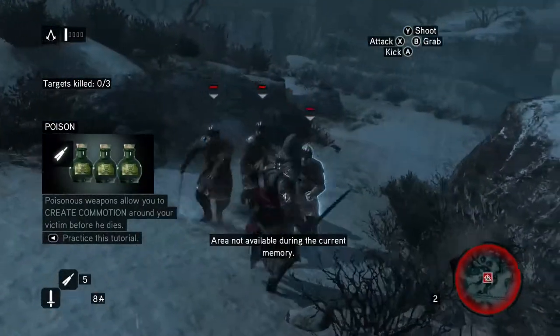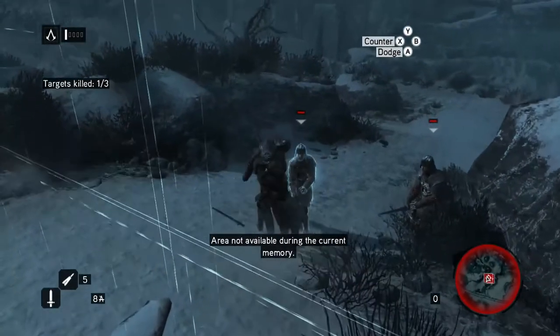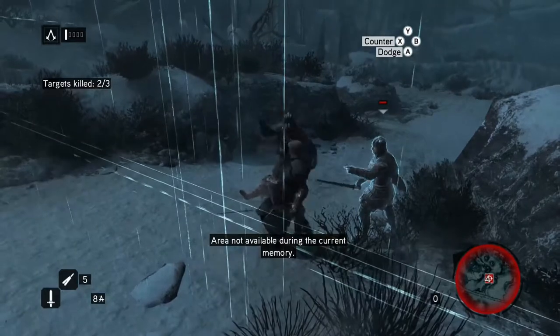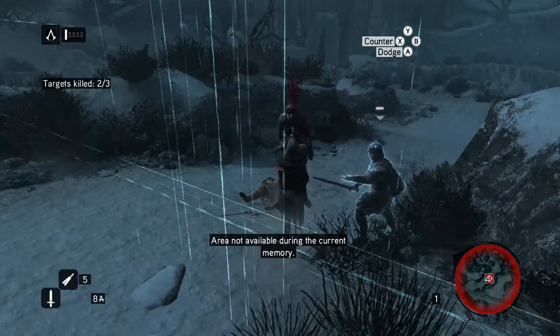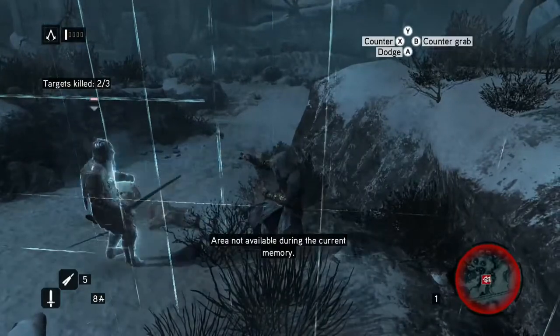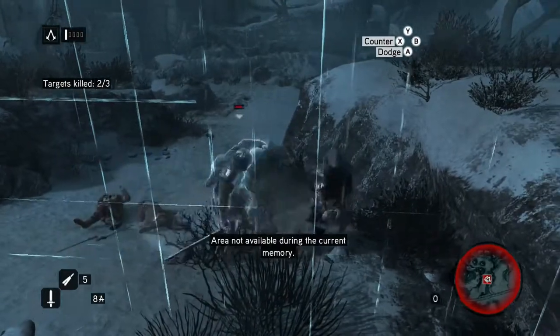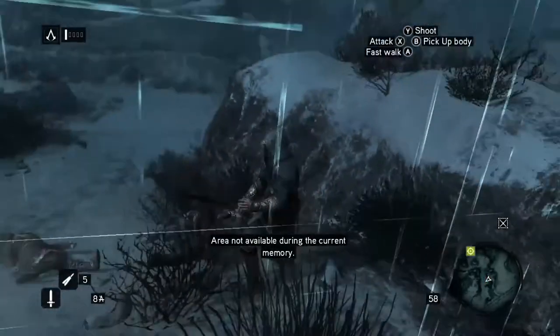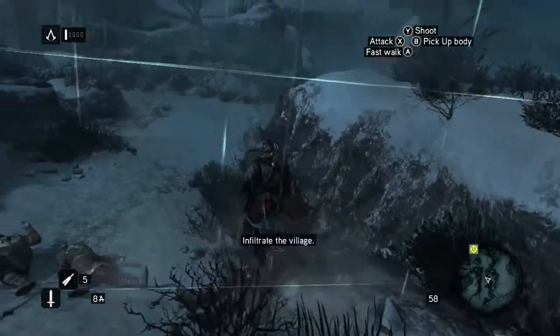I can't counter — why can't I counter? There we go. So in this scenario we need to counter because we have literally no health. The key is, just before they hit — like they're coming in for a swing — that's when you press X.